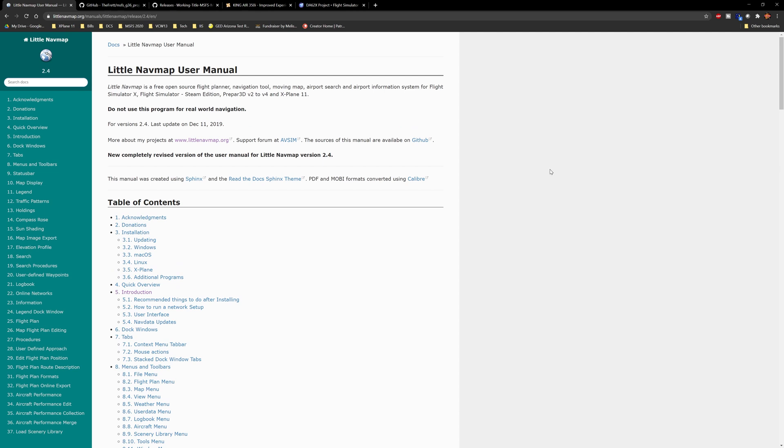One thing I have not yet completed but have seen you can do is create aircraft performance charts. Basically you select an aircraft within NavMap, make sure the performance numbers match what the real aircraft does, and then it will help you calibrate things like required fuel, airspeed, cruise settings, and help you with your weights and balances.